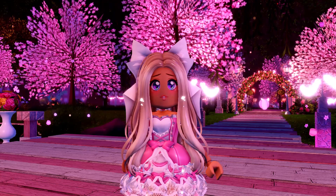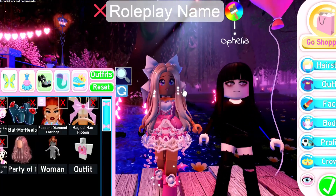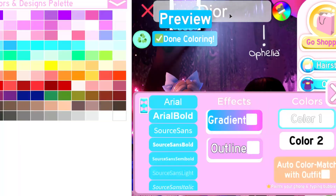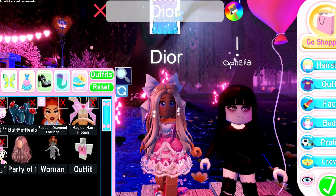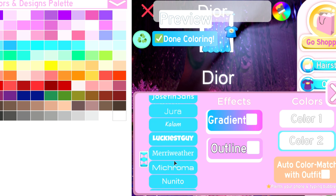Now let's get into the video. So to become an MPC, you just need to go to Dress Up and then change your role play name to whatever you want it to be. Then go to Colors and change both colors to white. After that, you need to go back to the color section and change the text to the Indie Flower font.